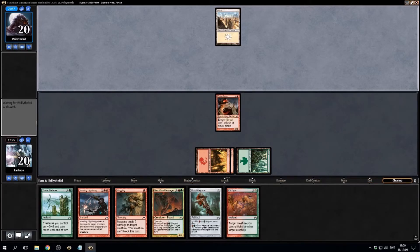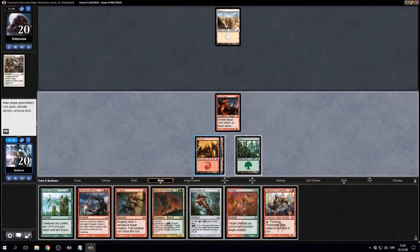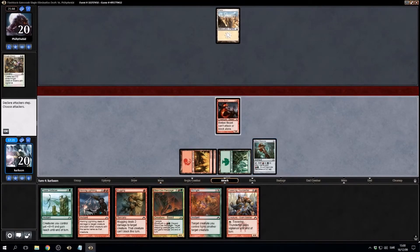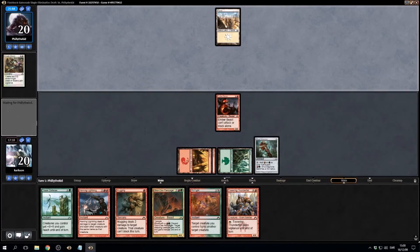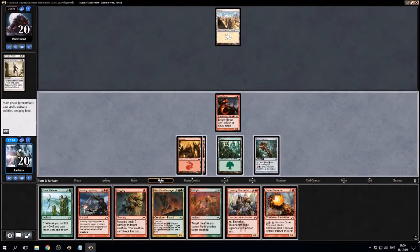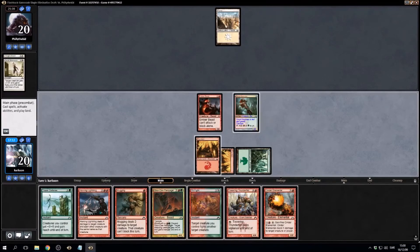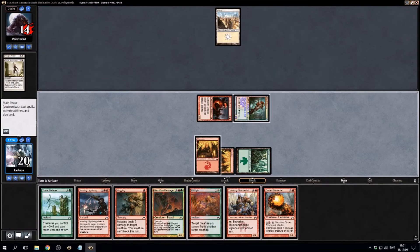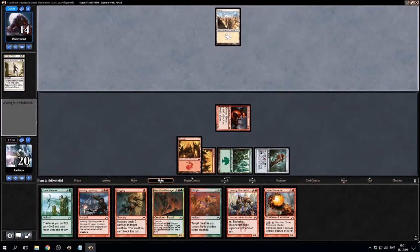I think they're discarding now. Click key rune here — can't attack alone so it can't attack, but can attack next turn with the key rune. Opponent had a bad keep. Let's try and get in for six here. I could also play the rampager I guess.